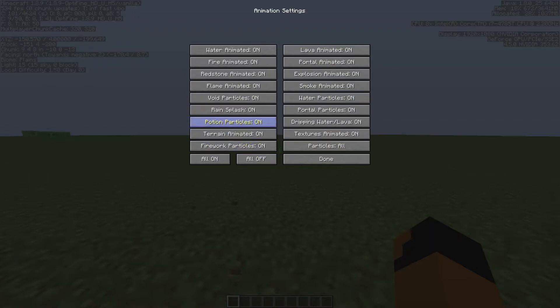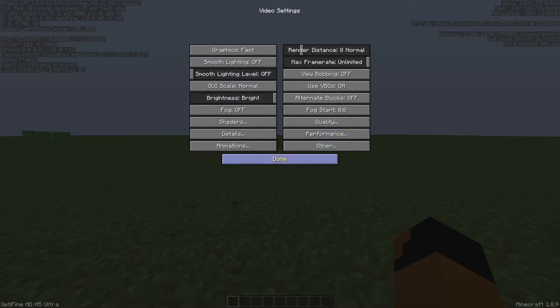Let's go to Animations. Turn all of these off. You could have the terrain animated on and the void particles. I would recommend setting particles to minimal or decreased — there's no reason to turn it all the way on because it will lag you pretty bad. I would keep terrain animated on, because one time I had terrain animated off and the compass wasn't really moving the right way, so I'd recommend keeping it on.